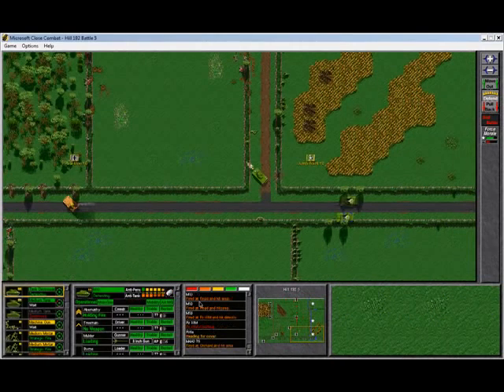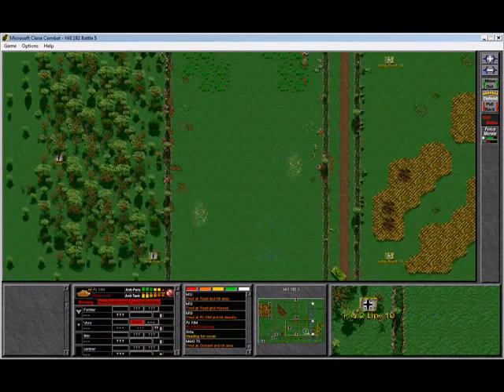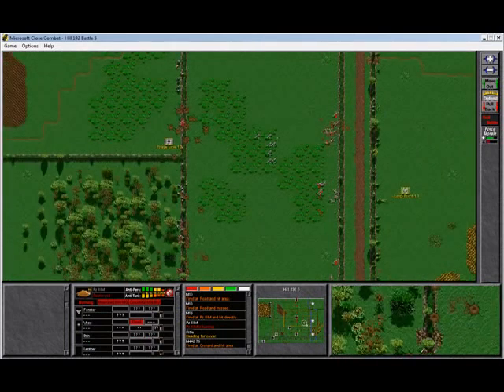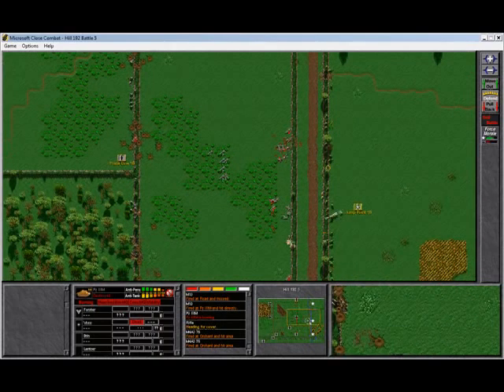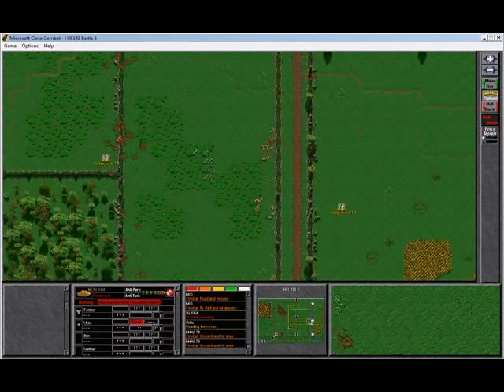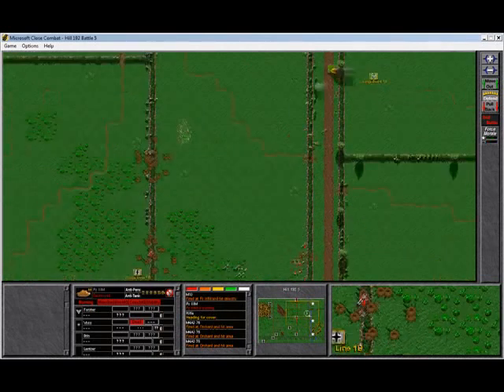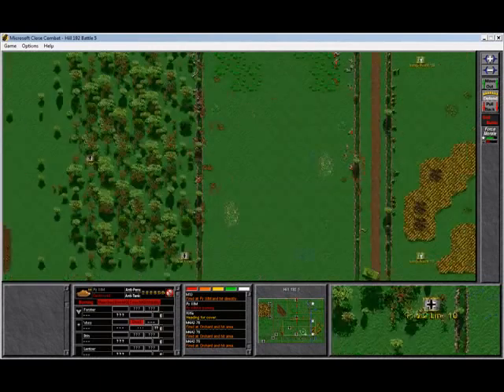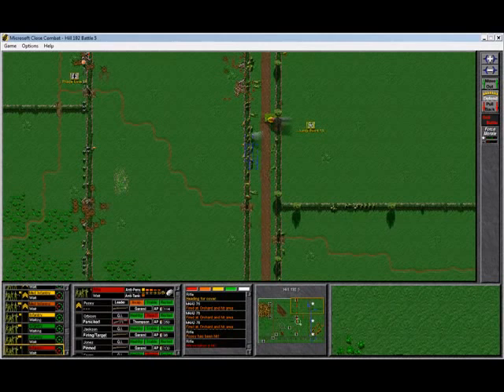Close Combat was pretty much the first game to incorporate that kind of realism in an RTS. This game centers on the 29th Division's advance from Omaha Beach to St. Lô, I believe. There are quite a few different maps, and you can play through most of them in the campaign.